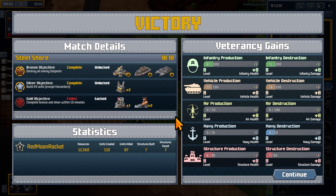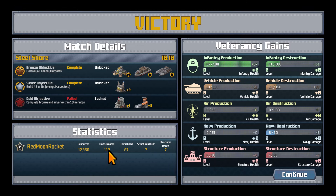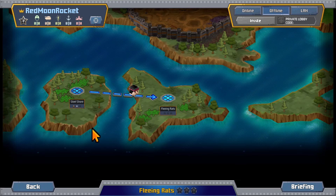All right, did I do my job? We created 110 units and our goal was 45, but we failed the objective of completing within 10 minutes — bummer. We'll continue on to the next mission, Fleeing Rats, which we'll capture next time. I don't want to make these videos too long. I'm really into this game — it's like childhood for me, building bases, optimizing, then destroying the enemy while they attack you back. The enemy seems really smart here; they actively defend and attack you too. Thanks for joining me for 9-Bit Armies — see you later, have a good one!